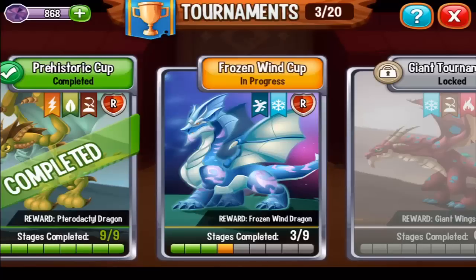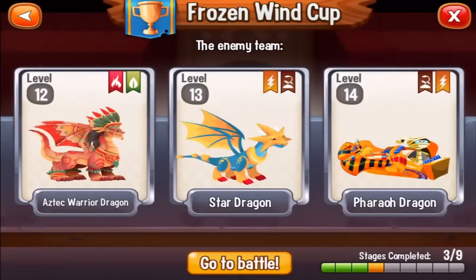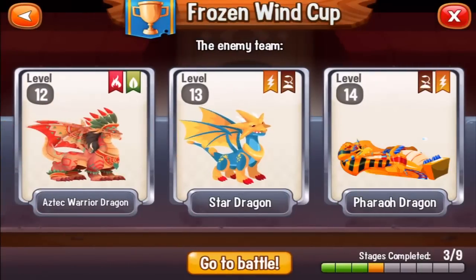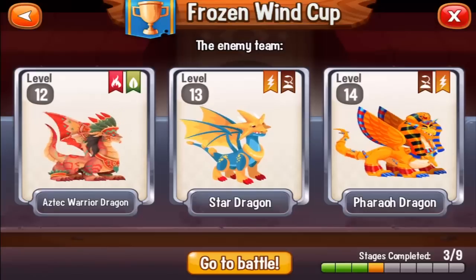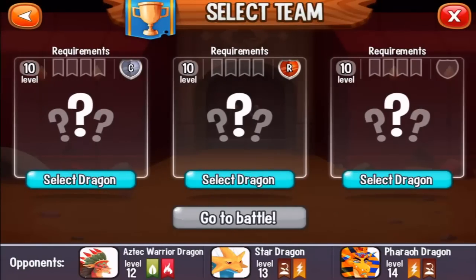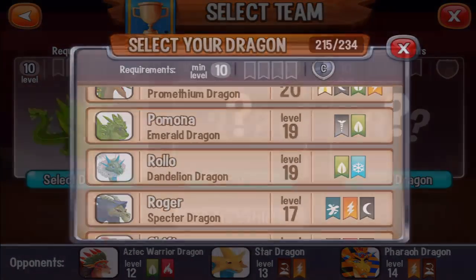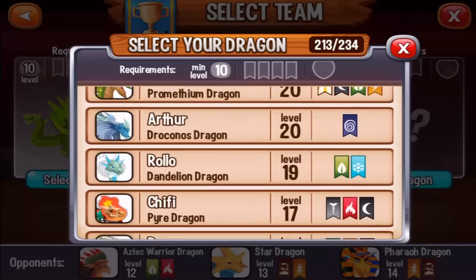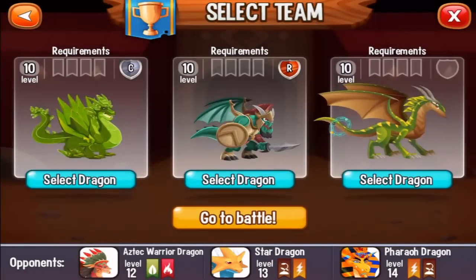Combat number 4 in the Frozen Wind Cup. In this fight we're going to fight the Aztec Warrior Dragon, Star Dragon, and Pharaoh Dragon. I'm going to select Emerald Dragon, Spartan Dragon, and Promethean Dragon. Let's go to the battle.